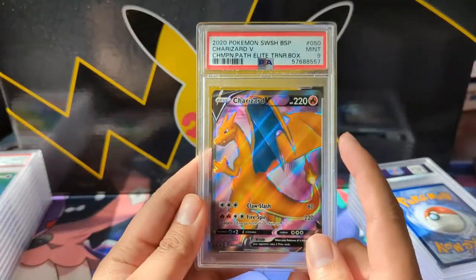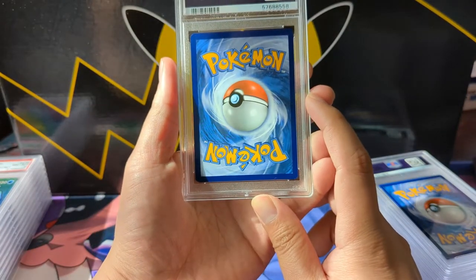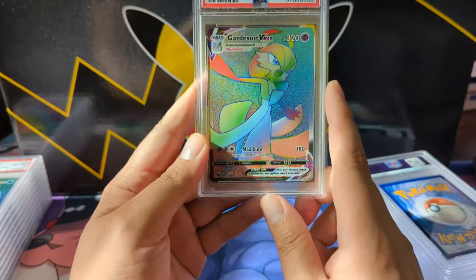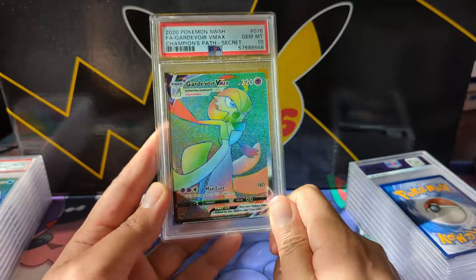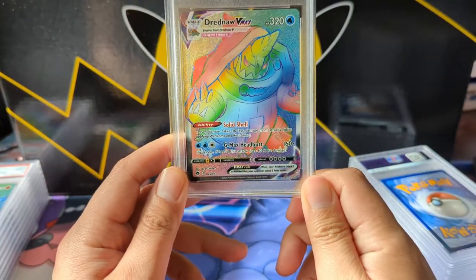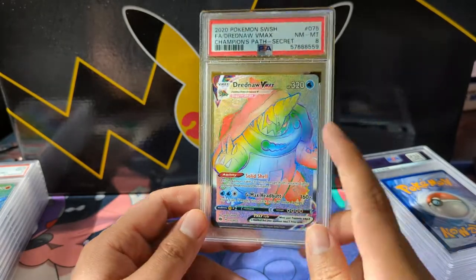It's not a bad looking card, so it should definitely be an easy pickup for everyone along the Champions Path route. I don't think Champions Path is a great target for anything really, but I do like the Gardevoir from that set. The mouth looks a little weird but we did get the gem mint 10. I felt obligated to grade the big turtle — this one only got an 8, but if I had to pick one Champions Path card again I'd probably go with this one.